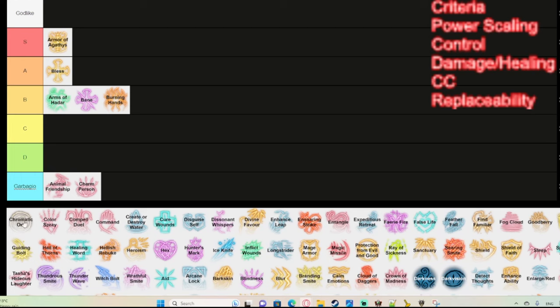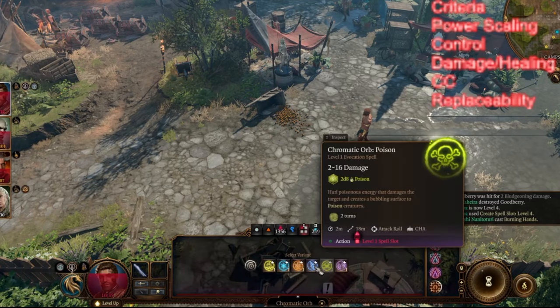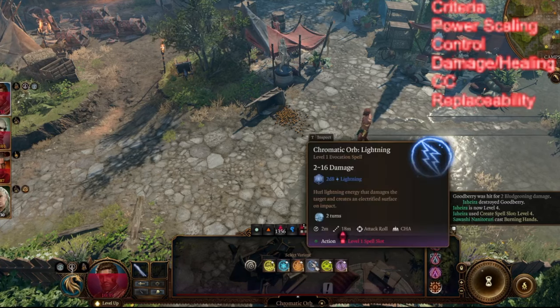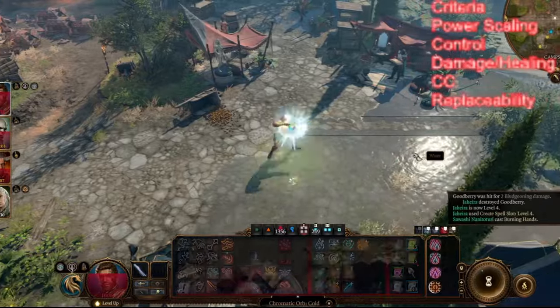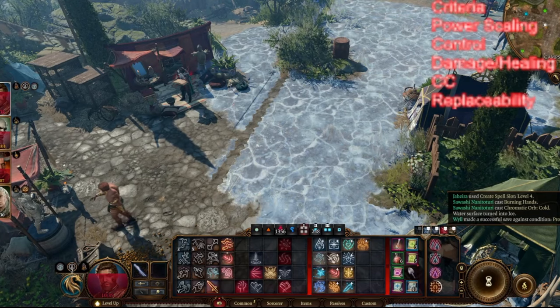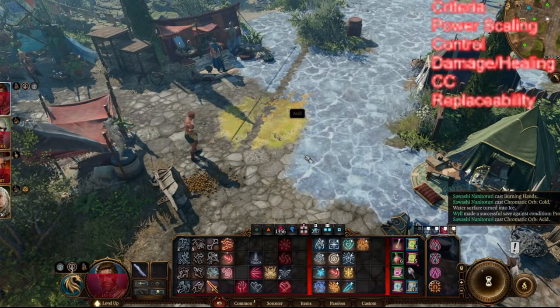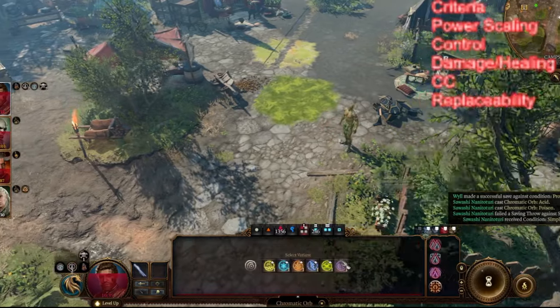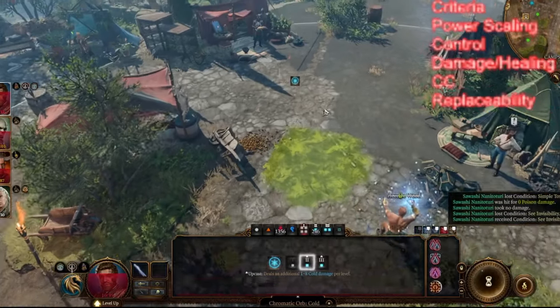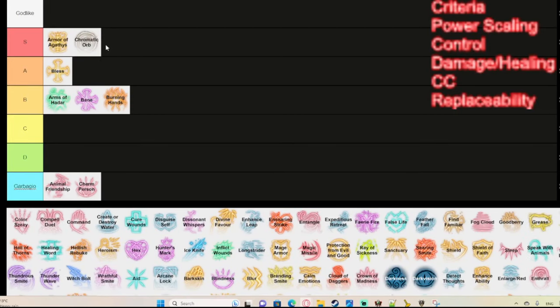Chromatic Orb is one of the best spells in the game. It gives you the option of going through a variety of elements or doing more damage with thunder. You can exploit enemy vulnerabilities, create frost areas, acid surfaces, poison clouds, and if you use lightning or cold it does double damage on wet enemies. It scales very well, can be twinned, and is incredibly versatile. For me, this is S tier — it does so much damage and is really, really good.